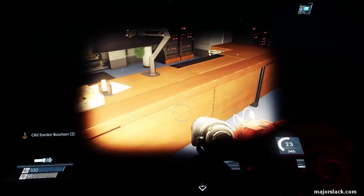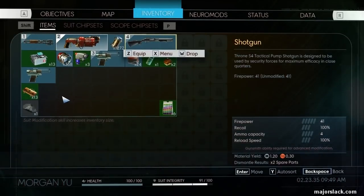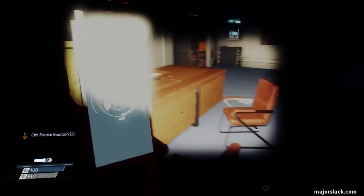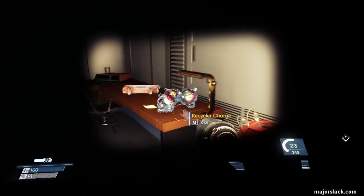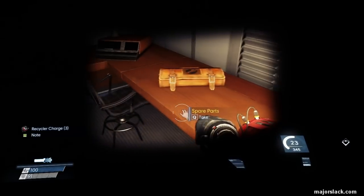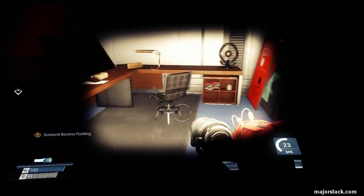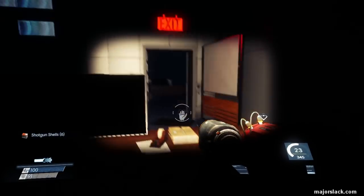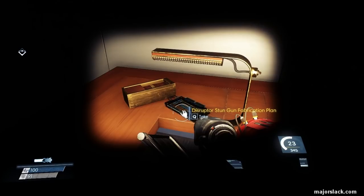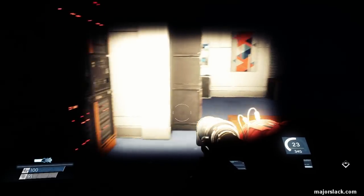Let's go looting. I did bring the shotgun because we're going to go into an area that is way above our pay grade. Recycler charges. You can read that for a little bit of backstory. Shotgun shells down here. And this is kind of redundant, but the disruptor stun gun fabrication plan is there. We already have two stun guns.